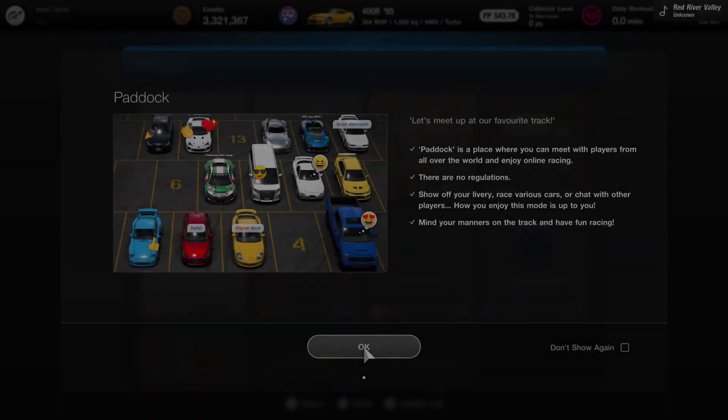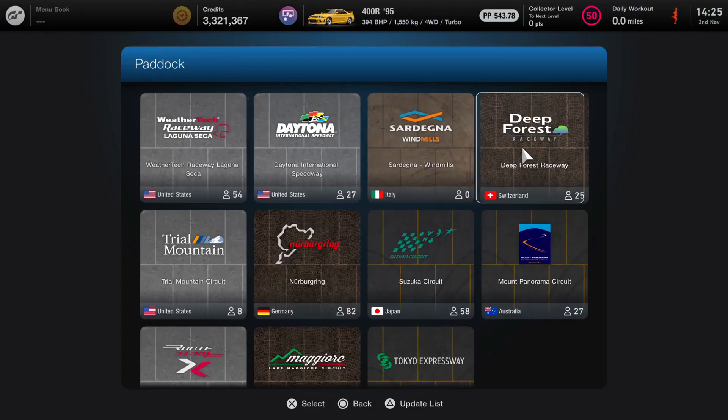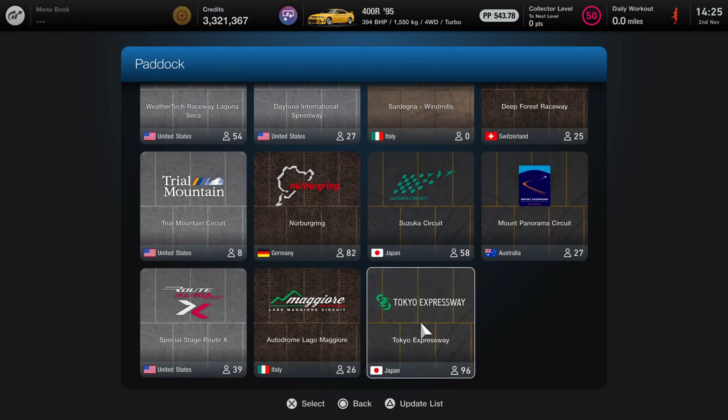But we've got Paddock — let's meet up at our favourite track. Paddock is a place where you can meet with players from all over the world and enjoy online racing. There are no regulations — show off your level, race various cars, race with other players. How you enjoy this mode is up to you — mind your manners on the track and have fun. I'm going to Tokyo, mate.